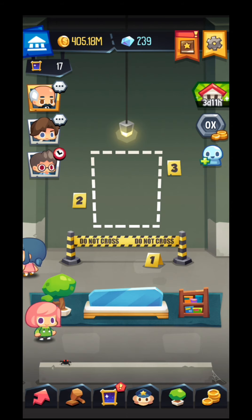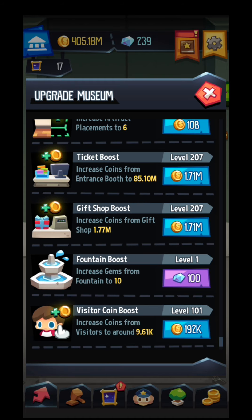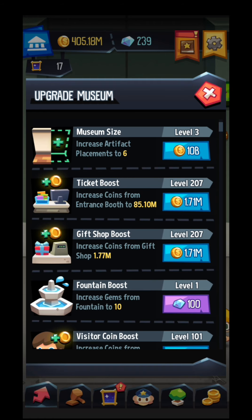You can see the red arrow on the downside of the screen. So: upgrade museum, museum size, placement up to six, ticket boost, gift shop, fountain, and visitor coins. So that ticket boost increases coins from entrance boost.